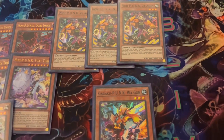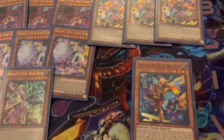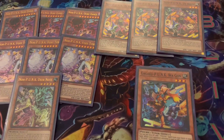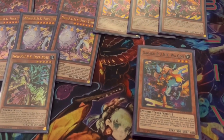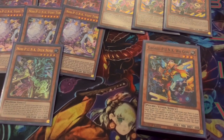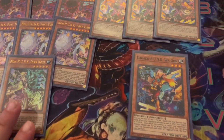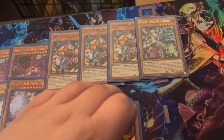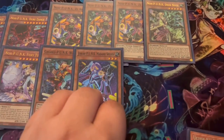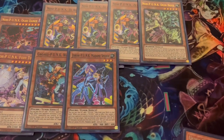Zeon basically says: pay 600, add a Punk from your deck to hand. Foxy Tune is: discard a card, special summon a Punk from your deck to the field, but it cannot be level eight. Ogre Dance says: discard it, add a Punk from your deck to hand as long as it's not level eight. Deer Note has two effects — if it's sent from the field to the grave, you can special summon a Punk from your graveyard with a different name; also, if this card comes to your hand, you can reveal it and another Punk, special summon one of the revealed monsters and send the other to grave. Really powerful card and a must-have one-of.